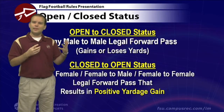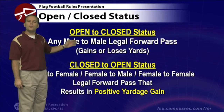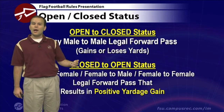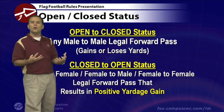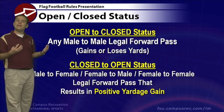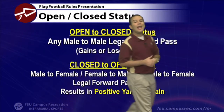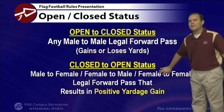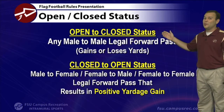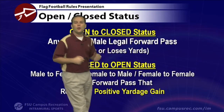How do we go from open to closed status? It only affects pass plays — run plays are not a factor. On pass plays, you go from open to closed when you have a male-to-male legal forward pass completion, regardless of yardage gained or lost. We stay on closed status until a different kind of pass moves us back to open. To move back to open, you need to involve a lady in a forward pass — male to female, female to male, or female to female — and on closed, it must gain positive yards. It's easy to go to closed, but harder to get back to open.